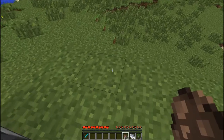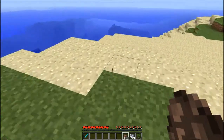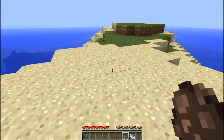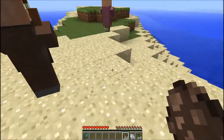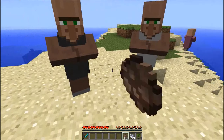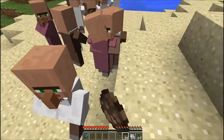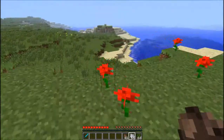The next feature is that when you spawn a villager, it will take a random profession. So I've spawned this one — I think that's a librarian. Spawned this one — I'm not sure what he is. So you just get different professions now, which is pretty good as it lets you decide which professions they are.